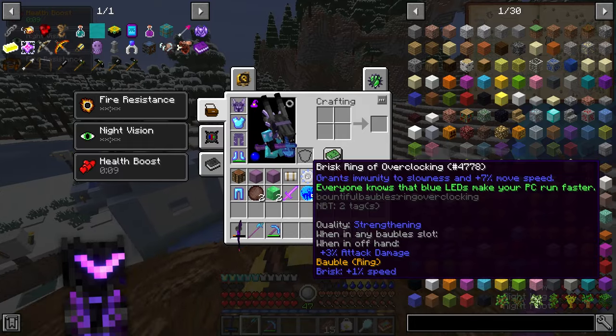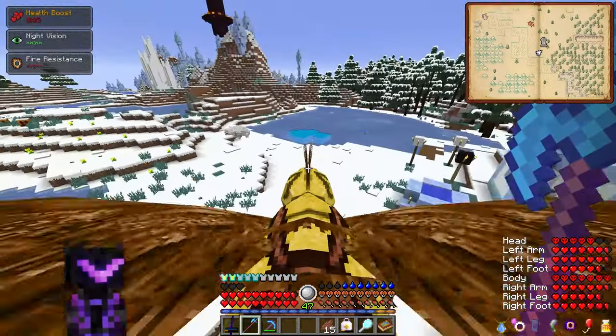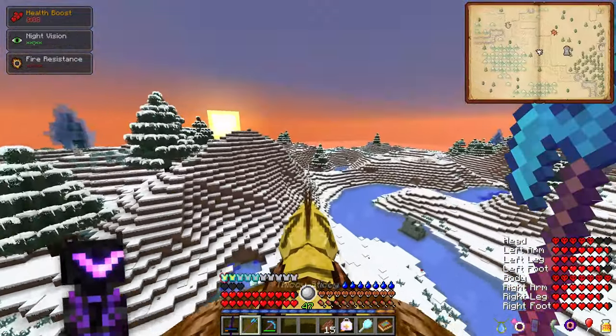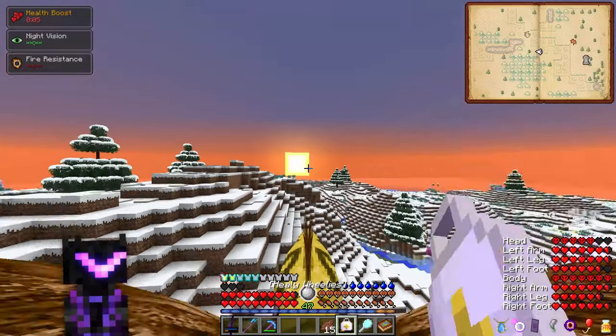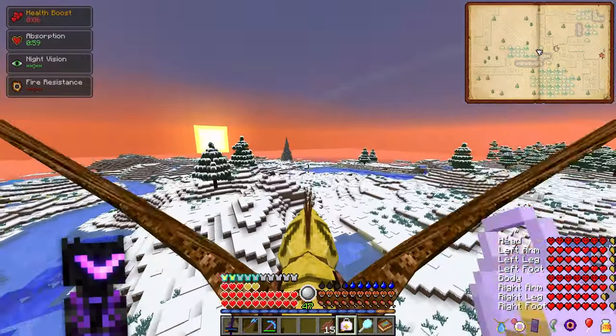The point is we have one ring of overclocking, which means we can make our Ankh shield now. I'm going to do that as soon as I figure out where the heck the wayshrine is. We'll hold off and kill some more strays here in a minute, because the sun's about to set and I kind of want two rings of overclocking so I don't have to come back here and do this again.